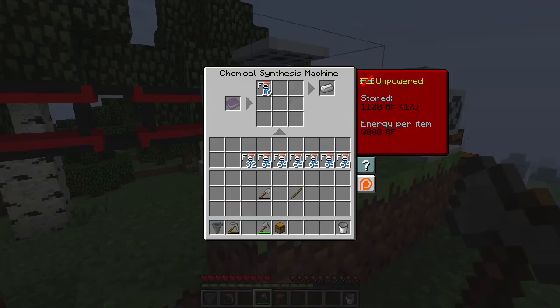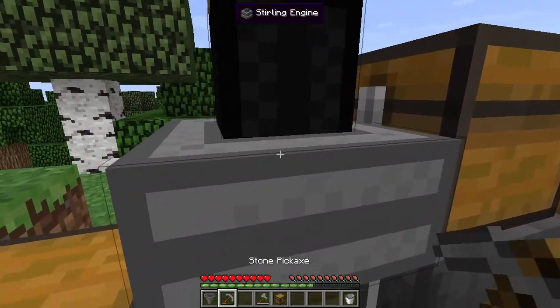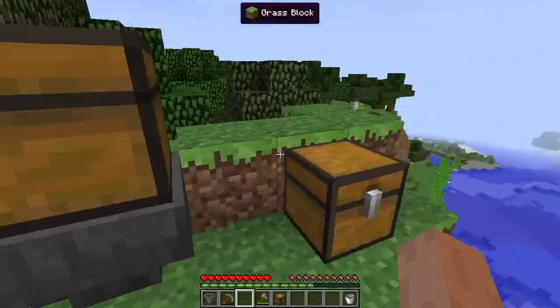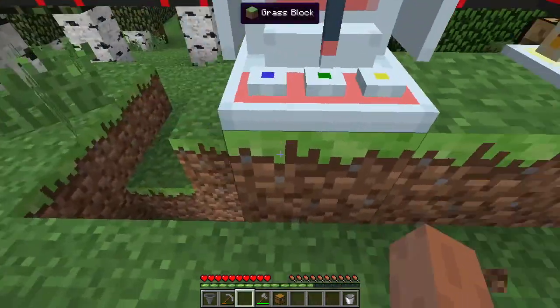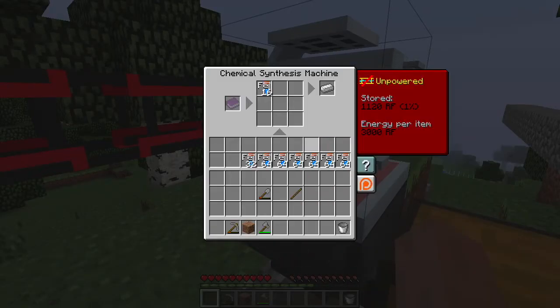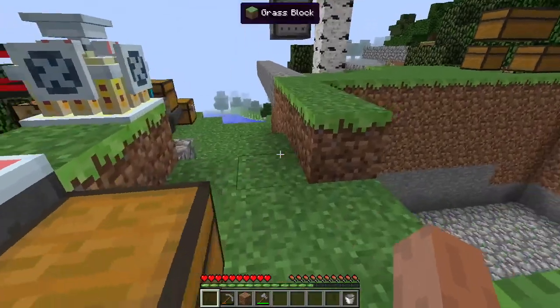The idea is every time we open this inventory, you can see on the right it says unpowered. It says stored 1120 RF. Every time we open that, it is decreasing. Let's go ahead and break this and reset the engine because it looks like it's having some serious difficulties. So let's stick down here — this hopper — let's stick a chest in front and stick the hopper pointing to the chest. What should happen is the hopper should pull items out of the chemical synthesizer as soon as it has the power to actually produce the items.